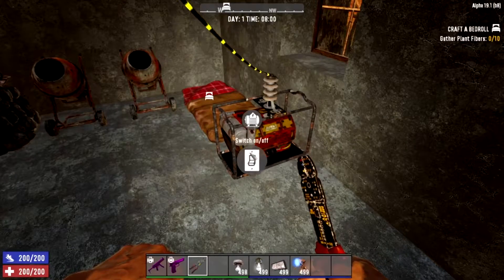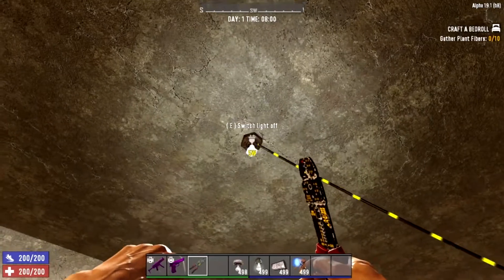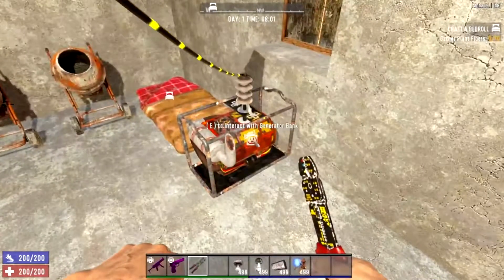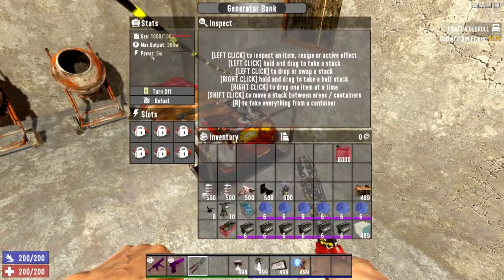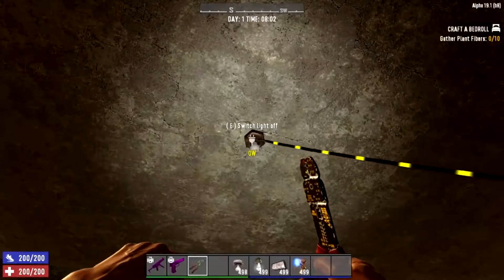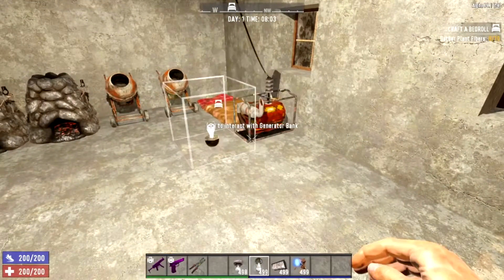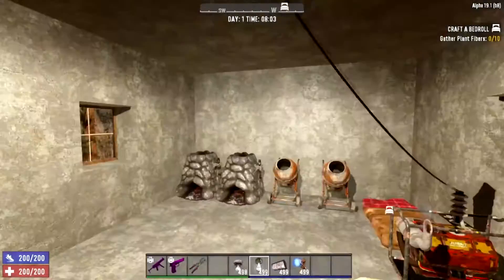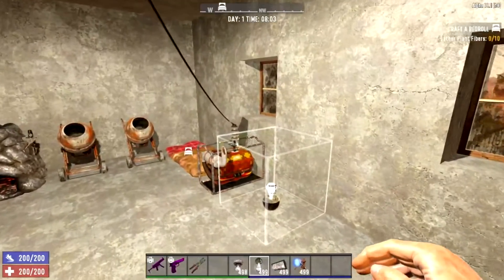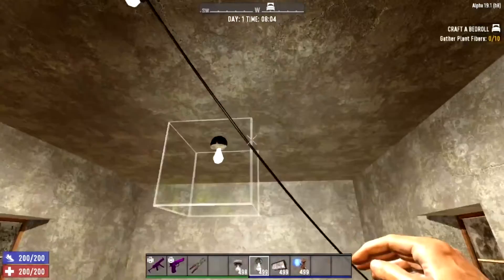Once you turn the generator on, the light bulb turns on and draws 5 watts of power. You can also turn the light on and off even while it's powered, which is a nice feature. These lights don't take too much power from the generator, though the wires are a little bit ugly.